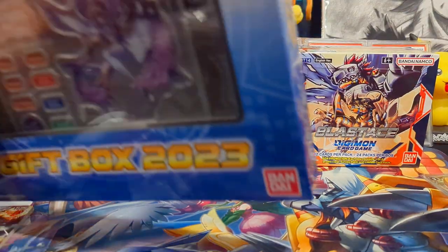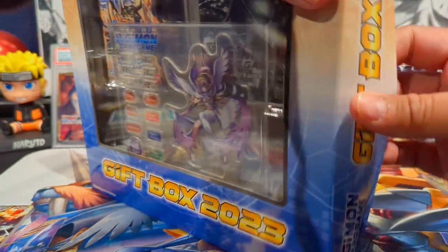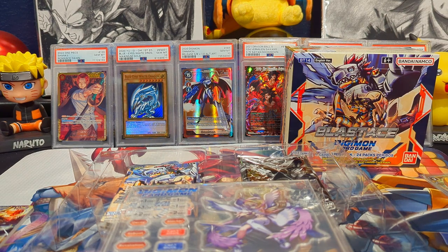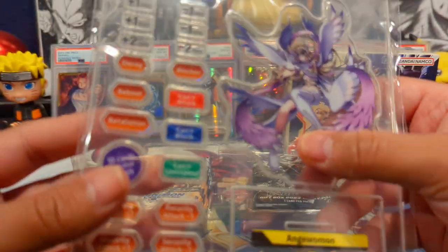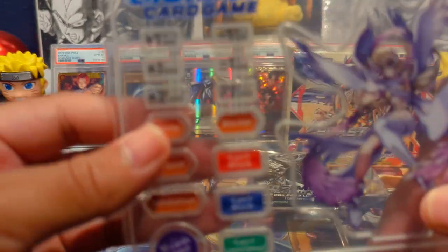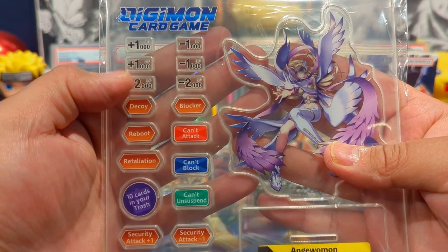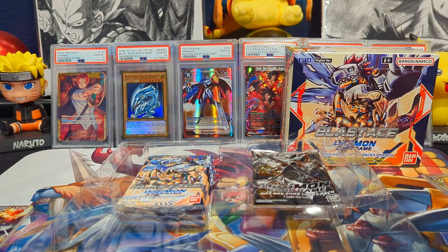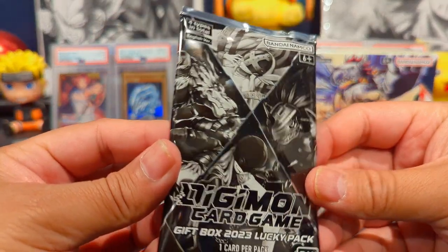Opening the gift box — it has a lot of stuff. You have the Angewomon character that pops out and you put on a stand, and various status counters: plus 1,000 and minus 1,000 DP, Decoy, Blocker, Reboot, and Can't Attack. It has really good status counters — similar to how Pokemon does it with their ETBs. We also get four booster packs and a promo pack called a Lucky Pack, with four types of cards in total.